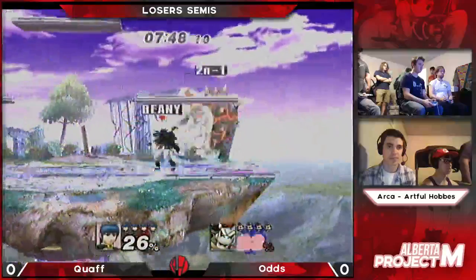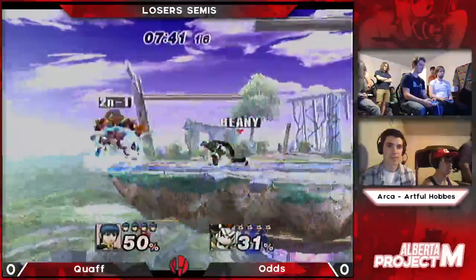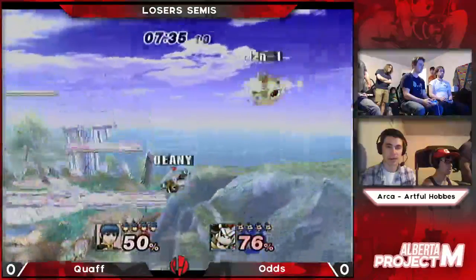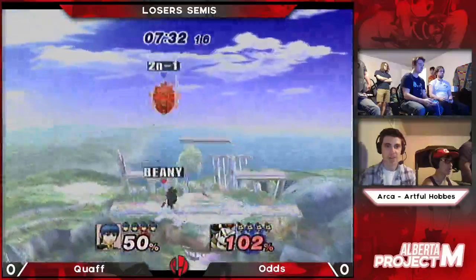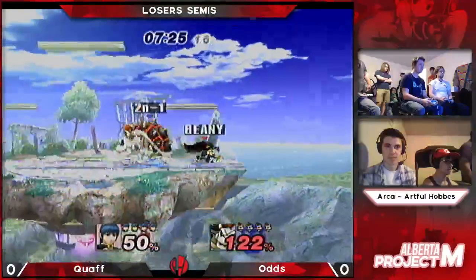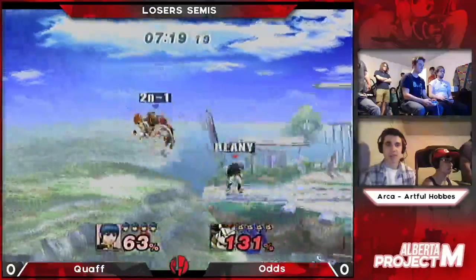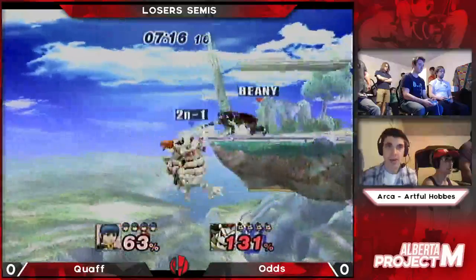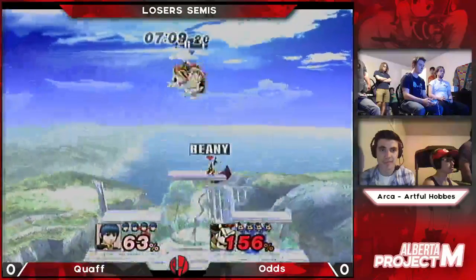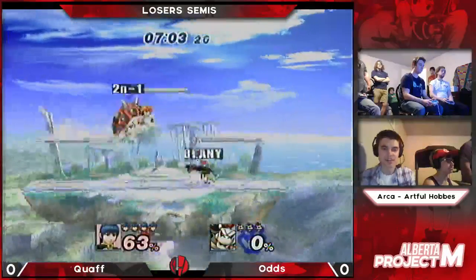Oh my goodness, this pressure though is just on his shield. Gets a forward smash. Recovers high, but forward there. Co-op is ready for him. There has to bait out something. Put that down B. The edge — yes, there we go. That'll take it. Clock takes the first stock.